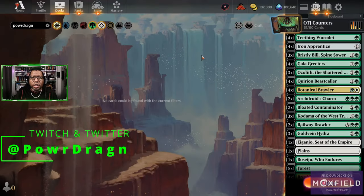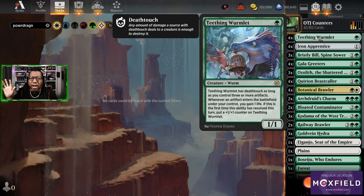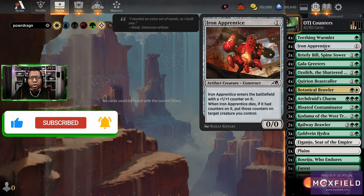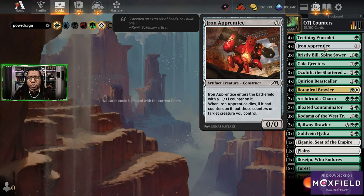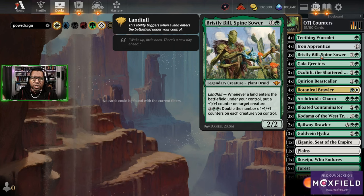Here's where we landed. The only card I would say is kind of weak in this list is probably teething wormlet, but we don't have a bunch of good one-mana things and we have just enough artifacts to make this work. We're gonna play iron apprentice because it comes in with a plus one plus one counter which triggers some other things. Bristly Bill is kind of sweet because if we play a land we get a plus one plus one counter on a creature, and once we have five lands we just double the counters on everything we control.